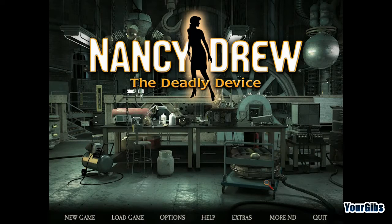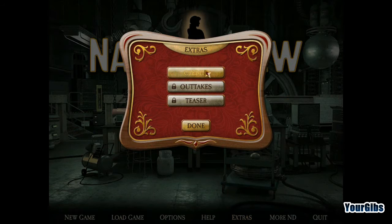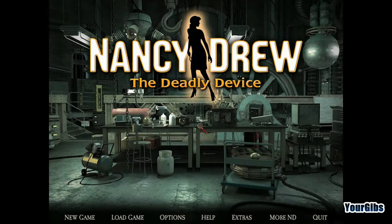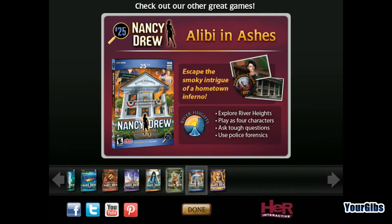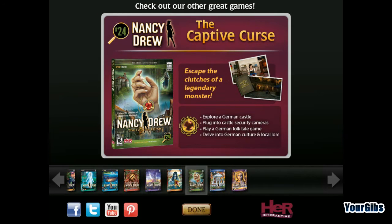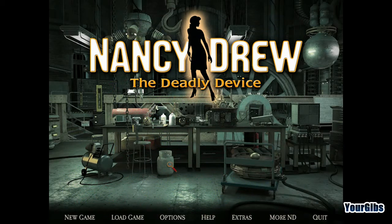But you don't want to hear all about that, you want to watch the game, and so do I. So we're going to go ahead and do a quick peek at the options here. I think everything looks pretty good. You've got credits, outtakes, and teasers - we'll do that all at the end. I just finished playing Tomb of the Lost Queen. I've also played Alibi in Ashes, Captive Curse, and Shadow at Water's Edge. Now I'm doing Deadly Device, let's go ahead and get cracking!